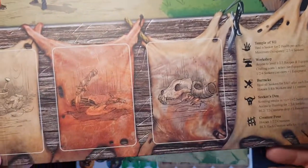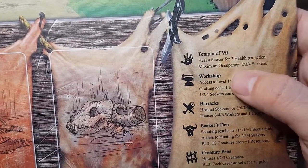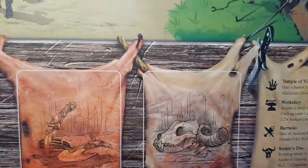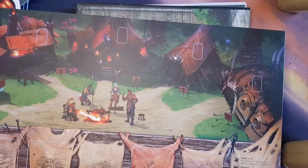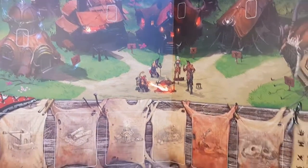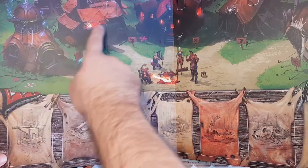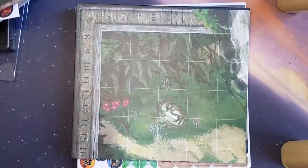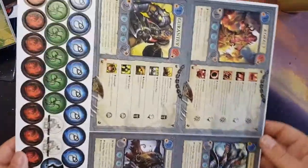Oh yes, this is the camp board. Here are the symbols — the temple, the workshop, the barracks, the seekers den, and the creatures pen. Each of the buildings is here — this thing is big. Each of these will be where you place those cards and unlock the level ups. You return here before every hunt.